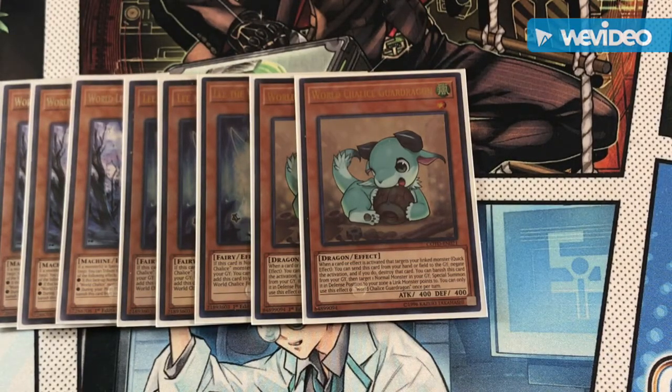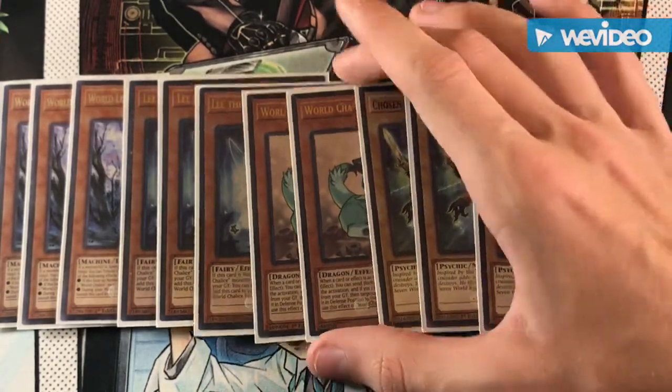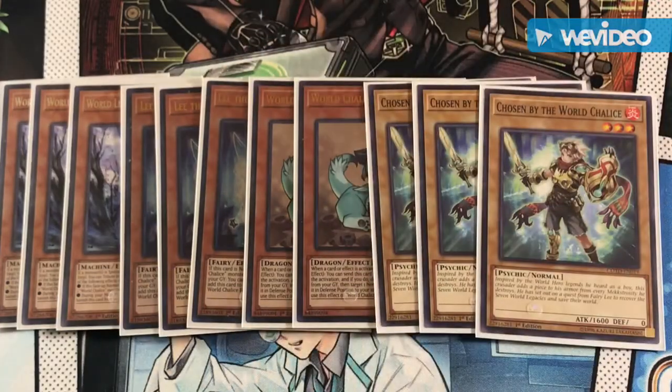For the ratios of vanillas, we just run triple Chosen. Chosen is not only a target for E-Telly, but if you want to you can run a Leviere and special summon back your World Chalice Guard Dragon, which is a combo I've seen people do, and you can add it back to hand with Firewall later on.